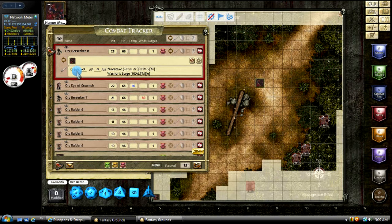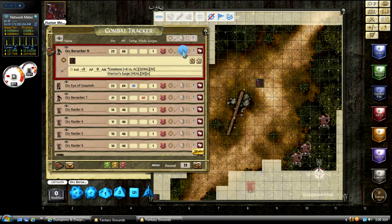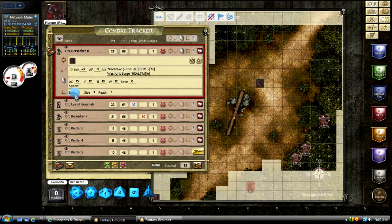You can see here what his initiative bonus is, if he has any action points available, and his attacks that he has available. If we click the sort icon, it will show that as well. Let's say Grumsh gets an opportunity attack — we can open it up and look at all his different attacks. If we click the shield icon, you can see all the defenses of the token in play. If we click the grid icon, that's your movement — which will show your speed, your size, your reach.